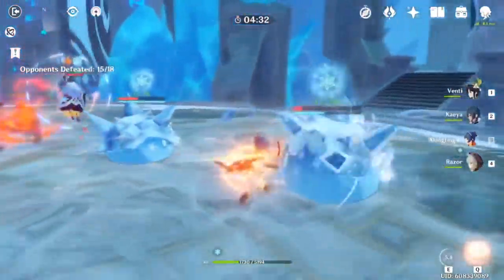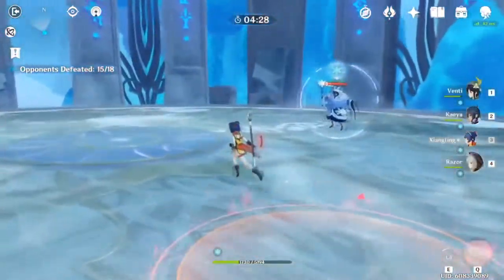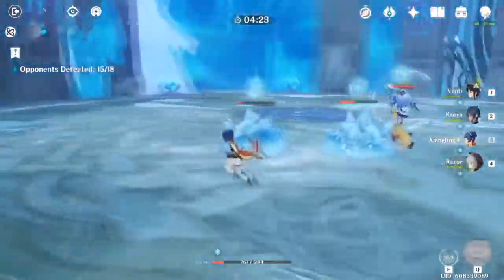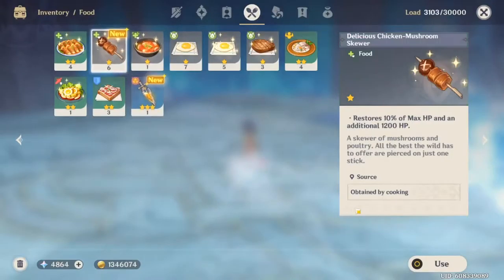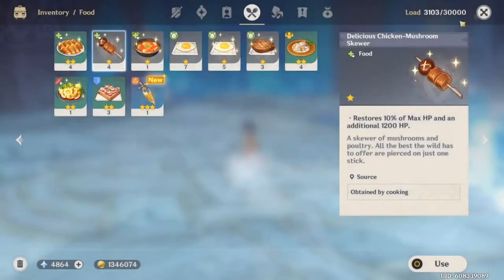Once you clear all the small enemies, it makes whatever big enemy is in the pack — whether it's one of the thief guys, the Hillichurl guards, or even the Electro and Geo guys later — super trivial and kiteable, and it makes the game generally a lot easier. I don't want to stick on this too long, so let's move on to the third tip.